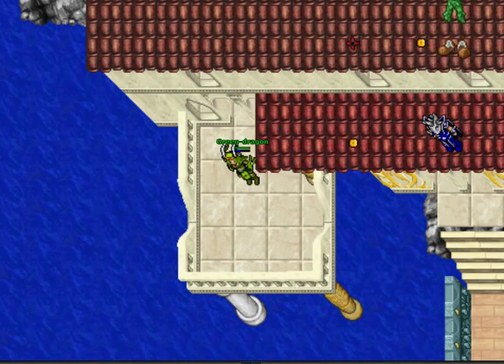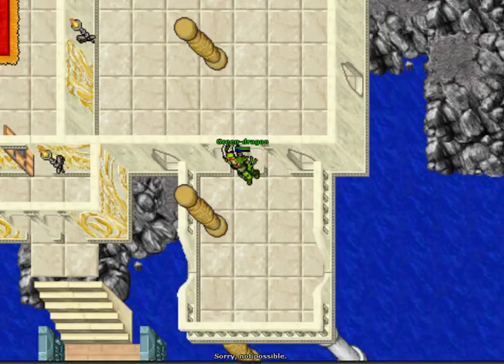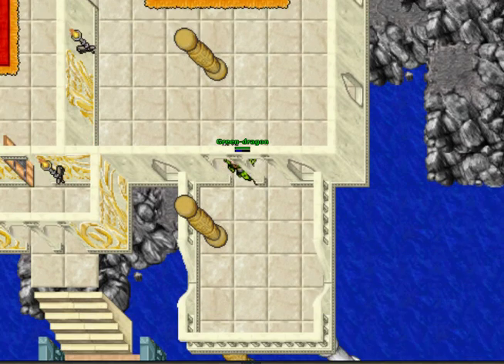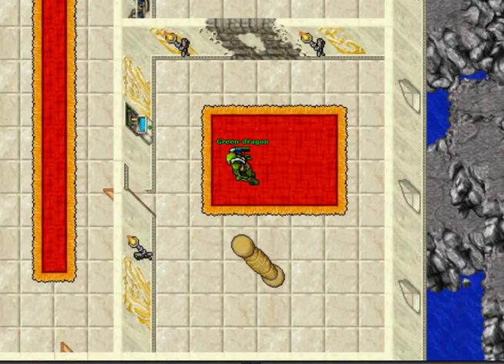First off, the house has two nice balconies, one on the left and one on the right, which is pretty nice. And here we have my assistant again, who is waving at us from on top of the roof, where you're not supposed to be able to get, but I'll get to that later.